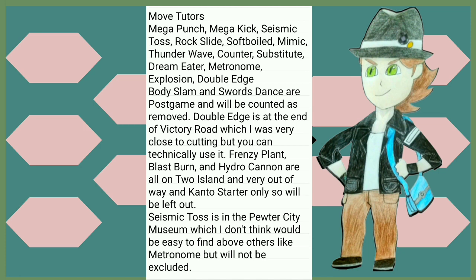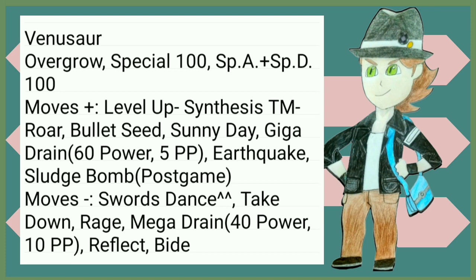Double Edge is at the end of Victory Road, but we can count it. Frenzy Plant, Blast Burn, and Hydro Cannon are on Two Island and are very out of the way, and they're also only for the Kanto starters, so let's leave them out. Seismic Toss is a little strange to find, but you can find it. I'm going to be flashing a screenshot of my notes on screen — I won't be reading out everything, but I will be going over some important notes.